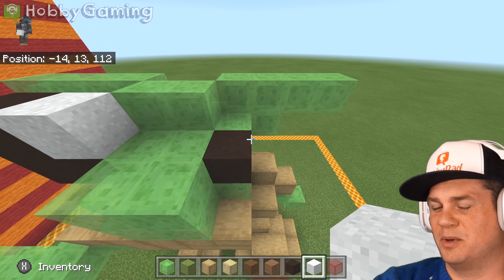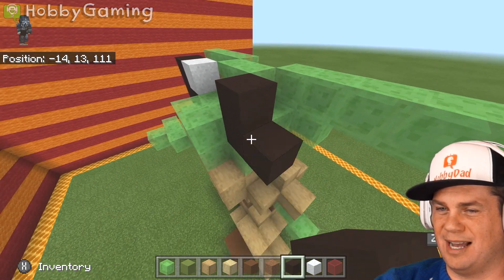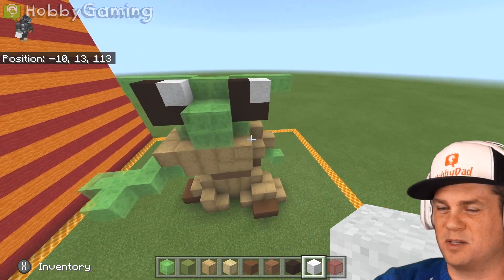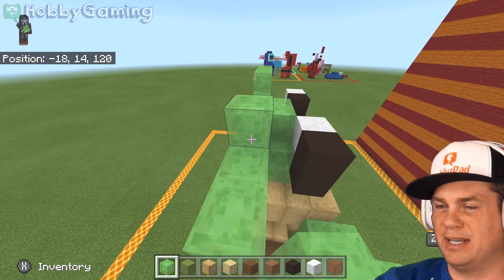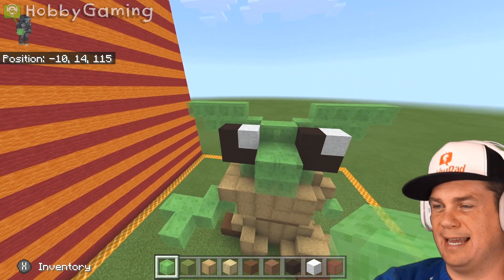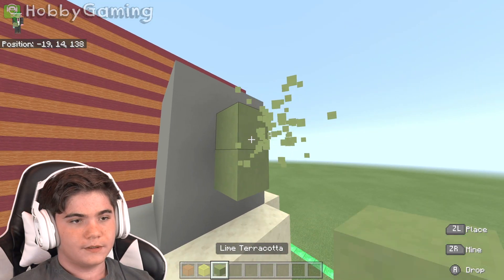I'm trying to give him really big eyeballs, because that's what he has, right? Big eyeballs. But I'm going to have to make his ears bigger now because his eyeballs are bigger than his ears. His ears are super big though. That's like the biggest thing about him. His ears are bigger.